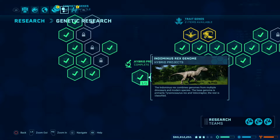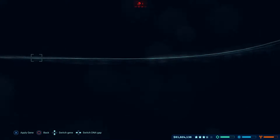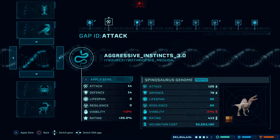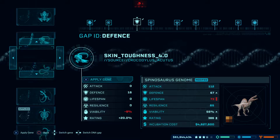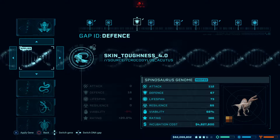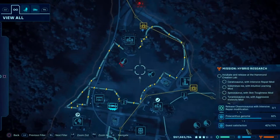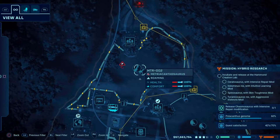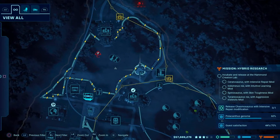Let's get these bad boys on the go — I've got all the genomes up high enough so I don't need to send out any expeditions. Starting with the Spinosaurus with Skin Toughness. Let me find it: tooth hardness, reaction speed, intuitive learning, increased bone density... Skin Toughness 4.0 — that will do the job. Getting it incubating. Unfortunately I've got two dinosaurs in here — an Indoraptor and a Metriocanthosaurus — but they're going to fight it out, and then I'll ship out the victor so they don't take down my Spinosaurus.